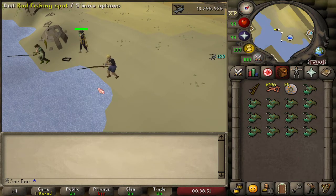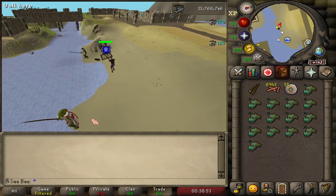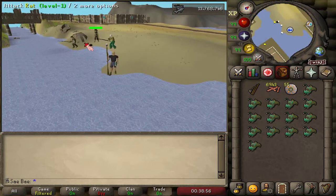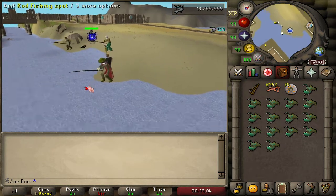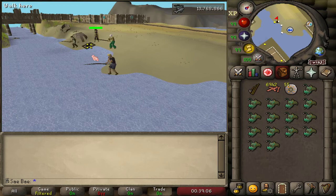If these two spots right here move, it just means you have to go further out and it's a little bit tougher to click the rat, but it works the exact same. Usually one of these three spots is available to do it. It does take some click precision.